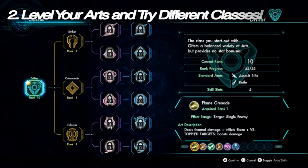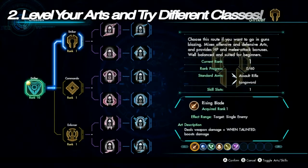Tip number two: remember to level your arts and try some different classes out. While your character has a universal level, there are different classes available after you get Drifter to level 10. Don't forget about this — the game gives you maybe one pop-up where it's like 'hey, check out these cool classes.' Experiment and see which classes you enjoy, since there's literally no downside to trying any class because you can get them all up to max.